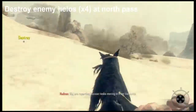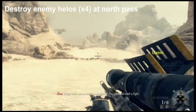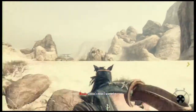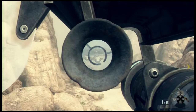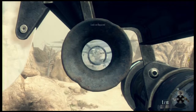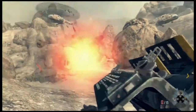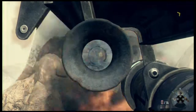Now we've got to destroy four enemy helos at North Pass. North Pass is located at the very top of the map, just past a hill, and you'll see four helos all next to each other. This is the only time you can get it done — they'll all go away and you won't get another chance. So just dart up and take out the four enemy helos. That's challenge number six done.